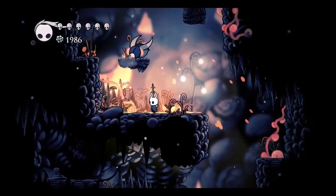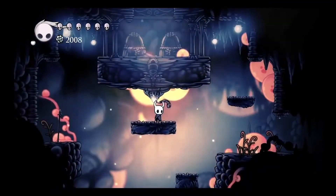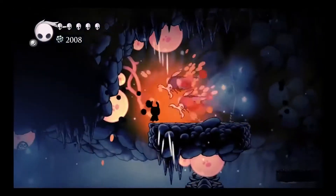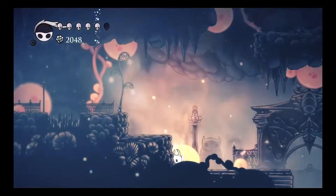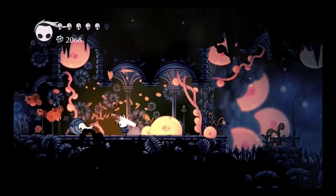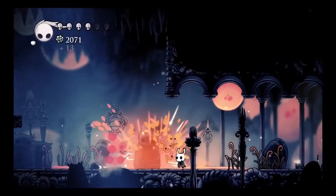Is there something that shows me where all the mask pieces are on the map? The mask pieces — no, although I think you can get one more mask piece by fighting the Brooding Mawlek, which is actually close by. There's also the Grub Father — you haven't been to the Grub Father in a while, so that's another place to go nearby. Oh god, those blow up even bigger than the other ones! Jesus, those guys are a problem. We're 12 or 13 minutes in — we gotta get something done.